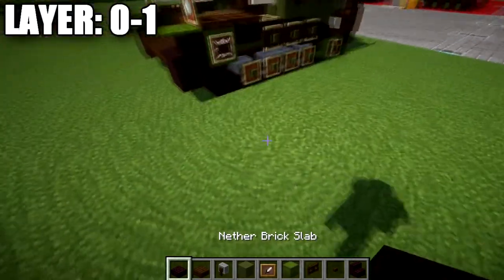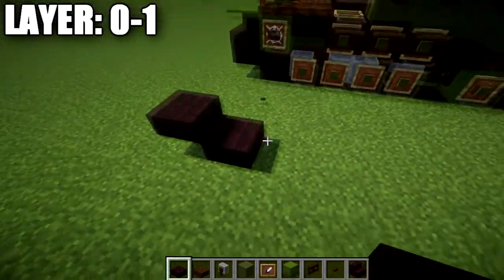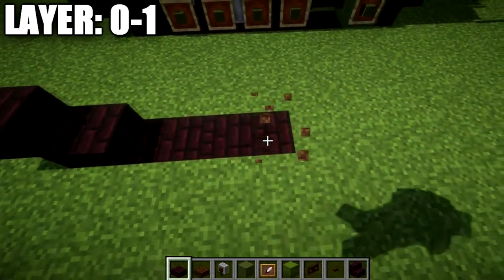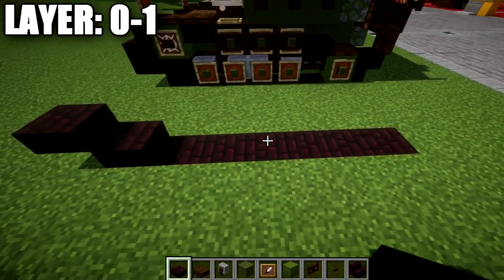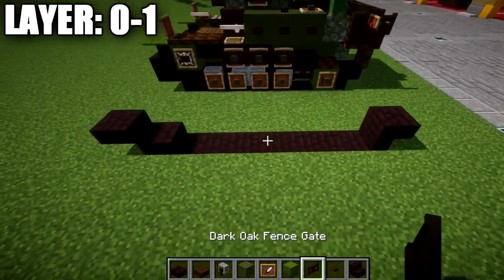For these layers, to get started we're going to place down a nether brick slab followed by a nether brick top slab coming off like so. Going back from the slab, we're going to go in the ground and place down 1, 2, 3, 4, 5, and 6 blocks in the ground just like so.